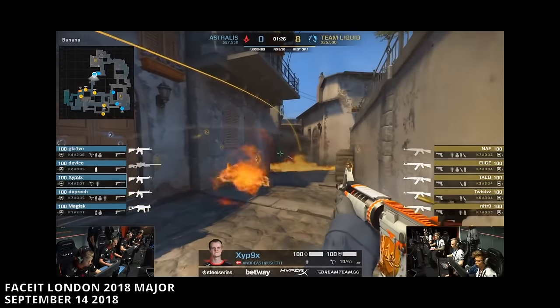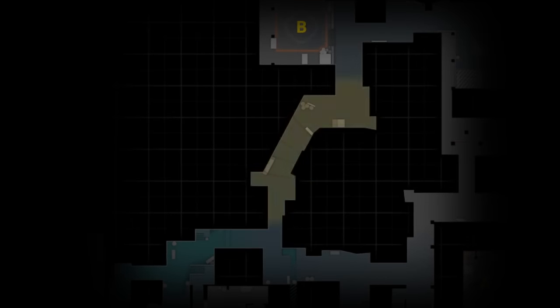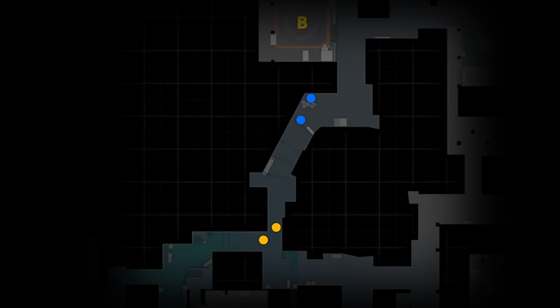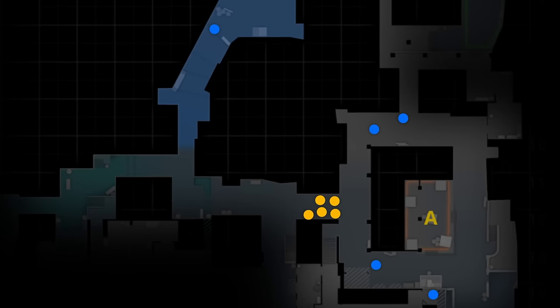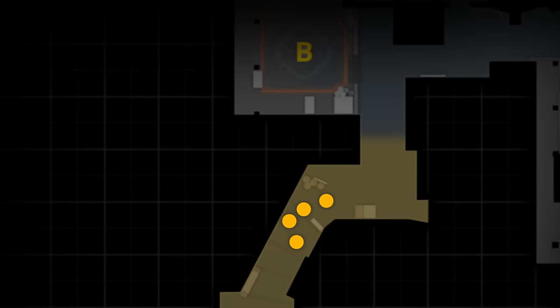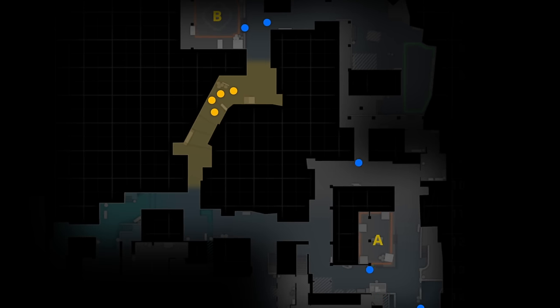Let's first start with why having Banana Control is so important. By capturing Banana, you get a certain advantage depending on which side you're on. As a CT, controlling Banana denies the T's from hitting the B site, allowing for a stronger defense at A. But as a T, controlling Banana creates a direct threat to the B site, forcing the CTs to spread their defense between the two bombsites, making it easier for Ts to attack either one.